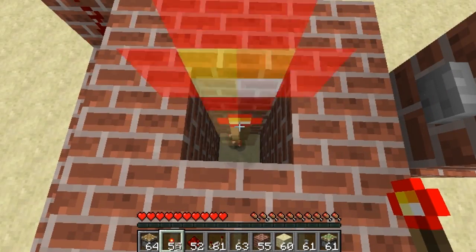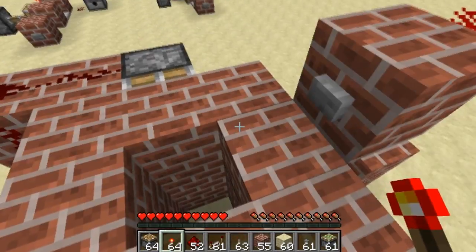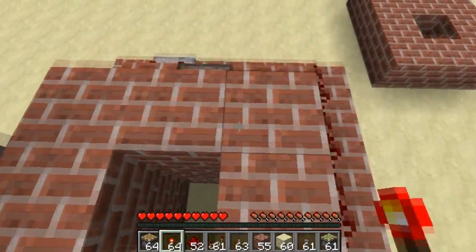But anyway, if we go ahead and toss some items down in here and press this button, as you can see items came right on up to me and they're all back in my inventory. It's pretty simple.